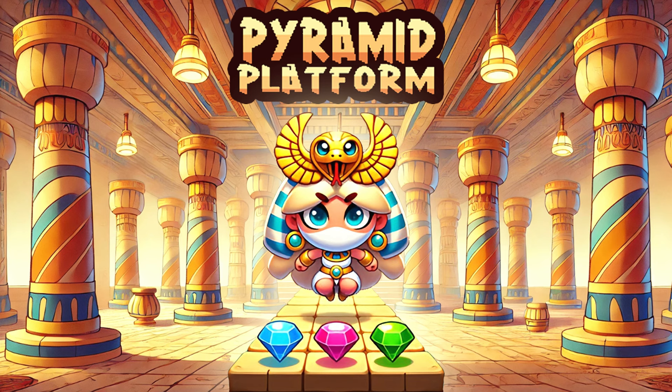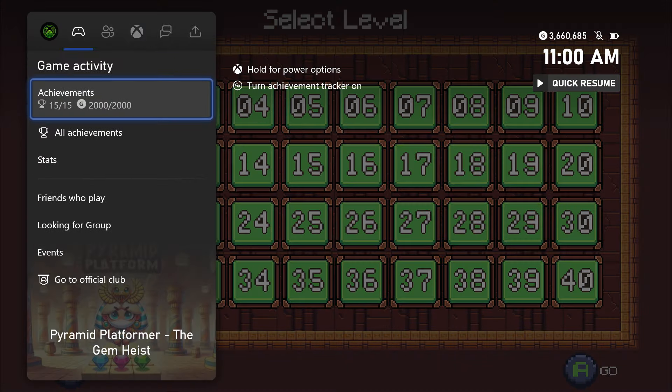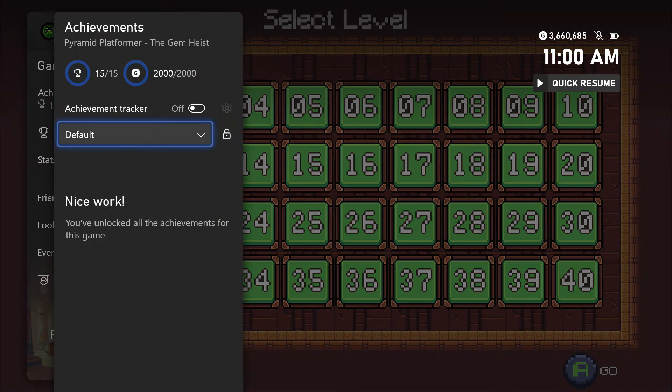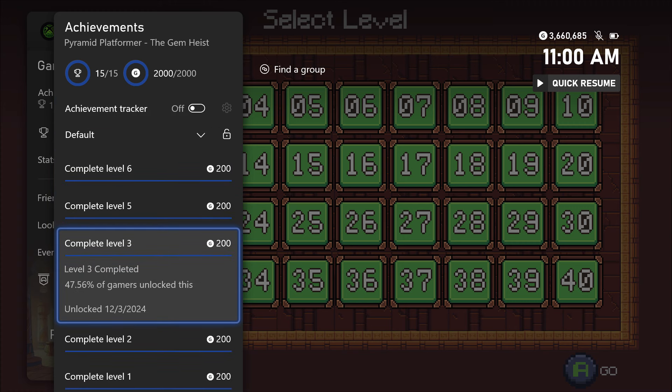What's going on guys, Bills here from Achievement Land, and I'm here with Pyramid Platformer: The Gem Heist. This game just got updated to 2000 gamer score, and it's a triple stack, so all three of them got updated to 2000 gamer score. It's an easy 6000 gamer score you can get now for the new update.